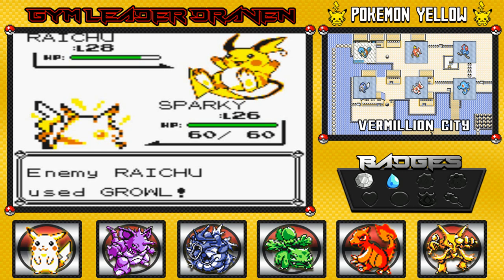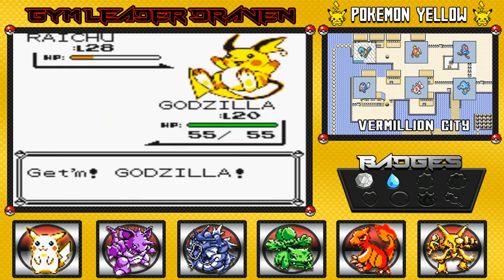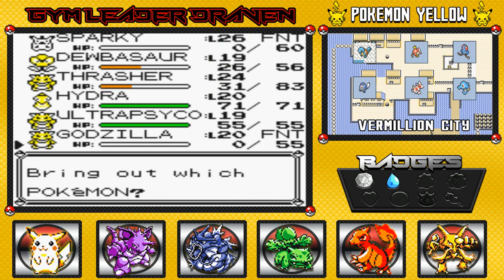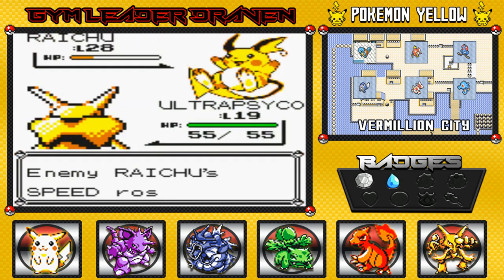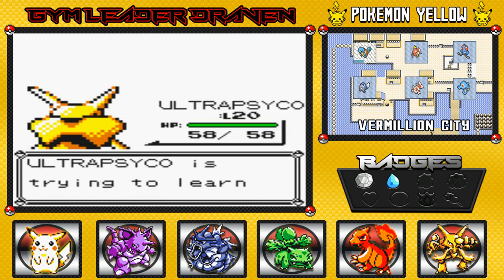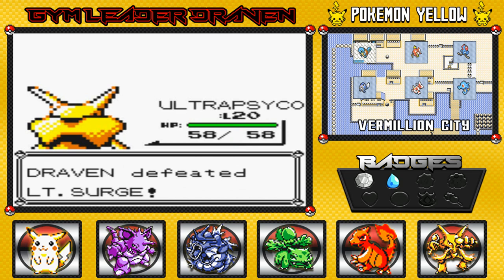That was a critical hit and there goes that Mega Kick — he beats Pikachu in one hit. Okay, Godzilla, let's do this with Seismic Toss. There's that dreaded Thunderbolt we've been waiting for. Ultra Psycho, let's go — I wasn't going to use you but this seemed kind of unfair. Going with that Dig attack. Wow, he's using Egg Speed — Mega Punch would have defeated me. Critical hit and it's super effective — Ultra Psycho wins this one and gets all the experience points. He's trying to learn Disable... nah, Disable's not going to work for me.